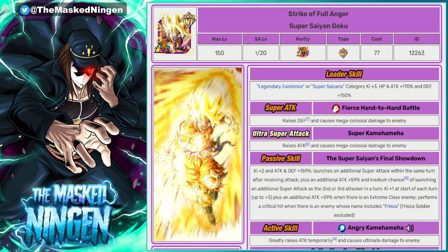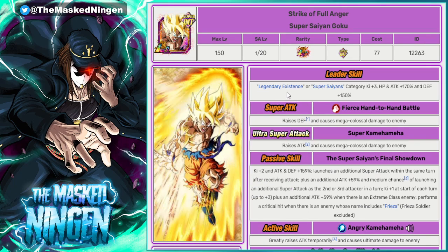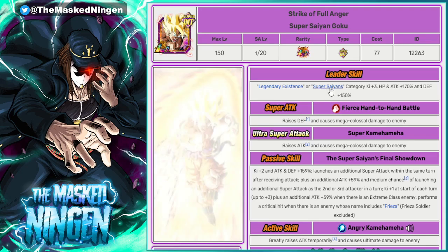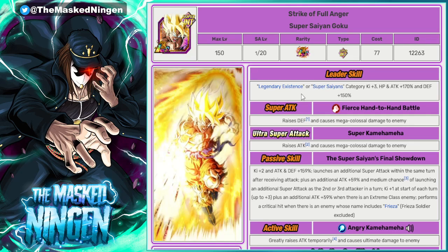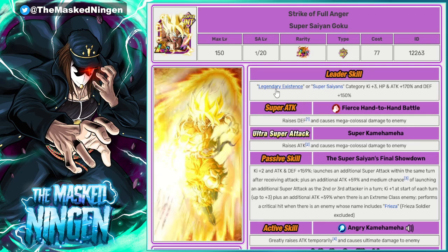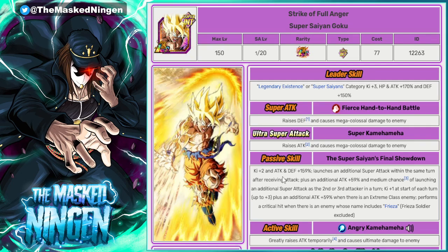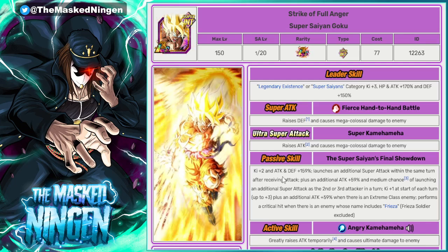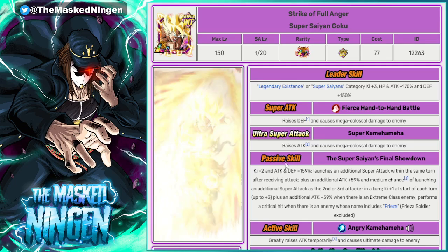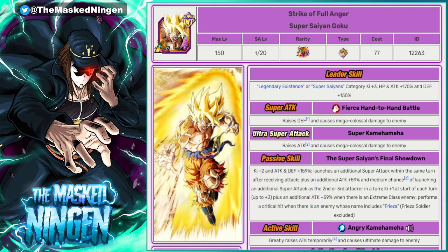A really good choice for a leader can be Super Saiyan Goku — the Namek Goku — with Legendary Existence or Super Saiyans. There are a lot of Super Saiyan characters on Entrusted Will, and a couple on Legendary Existence as well, so you can quite easily make a team out of this guy. Obviously it helps that he's an LR — the more LRs the better to get Legendary Power active. If he's taking a hit in slot one he gets a guaranteed additional super, and in slot two or three you still have the chance. This guy can put out a pretty significant amount of damage.